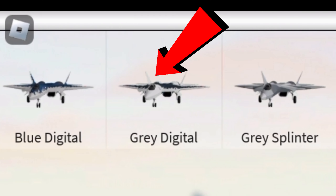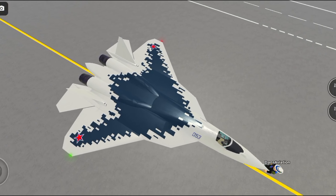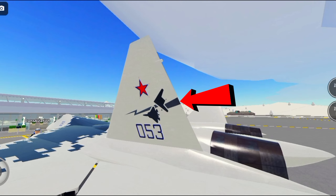The second one is the gray digital livery, which is a less-known version of the blue digital livery, but it's now in gray. We again have stars, a formation flag thing, and numbers.